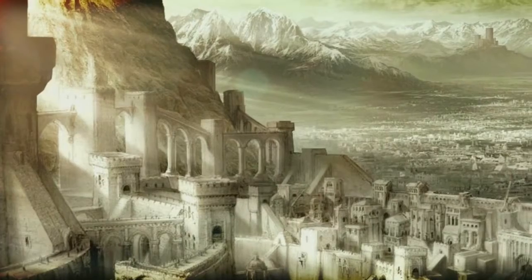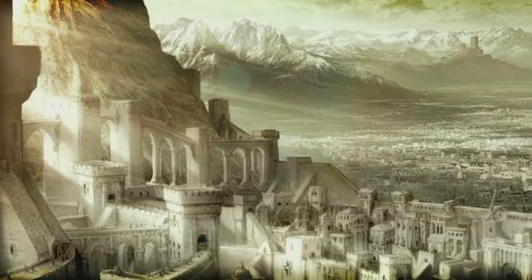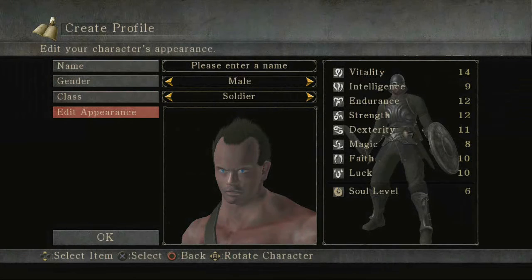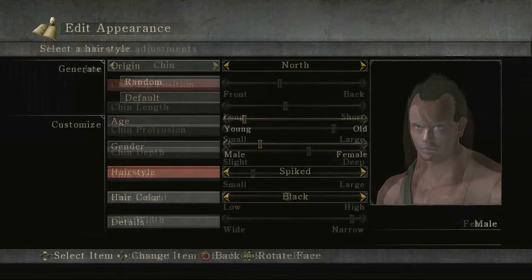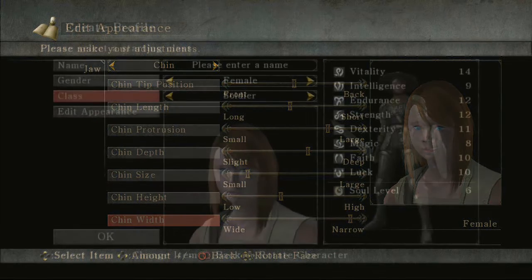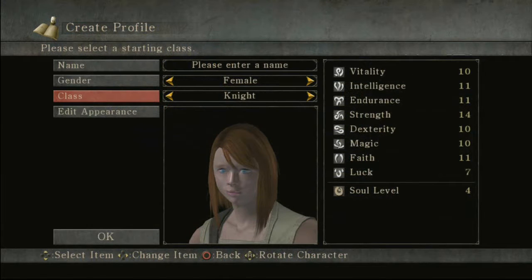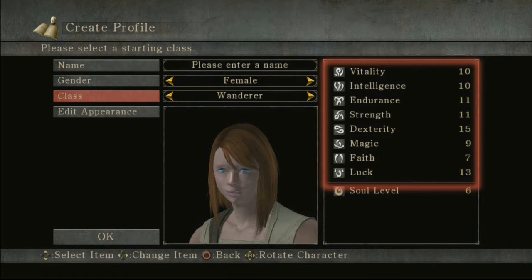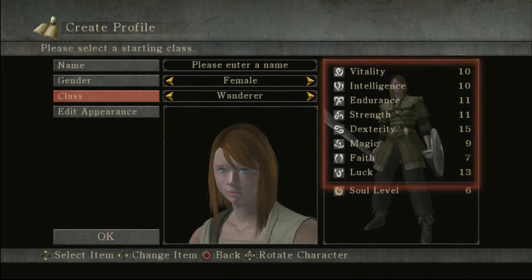But before you set foot on Boletaria soil, you have an important decision to make: what kind of warrior will you become? Your male or female champion has a highly customizable face and can become one of ten starting classes, including Knight, Royalty, and Magician. Fine-tune eight different stats to create a character born for your style of battle.